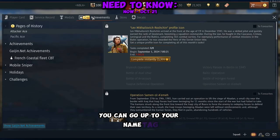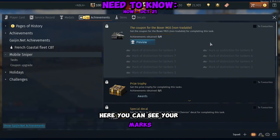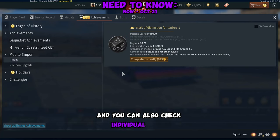To track your progress, you can go up to your name tag, hit achievements, and go down to the Mobile Sniper event. Here you can see your marks, then go over to the left-hand side of the screen where you can check the upgrade coupon and individual tasks.